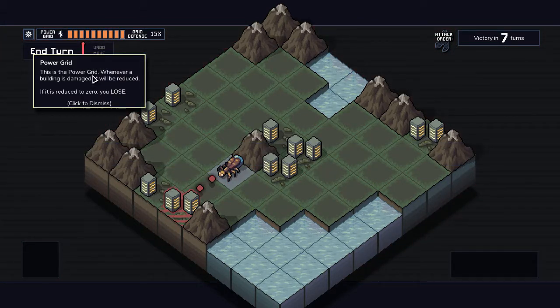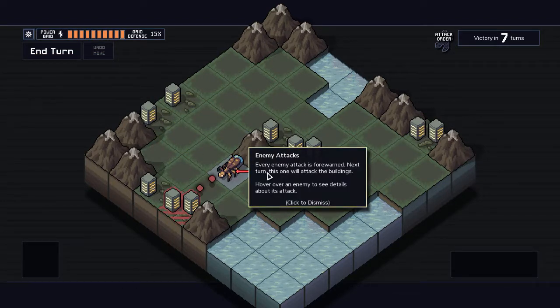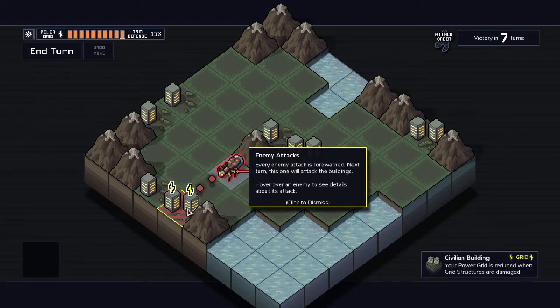Okay, power grid — this is our health essentially. Whenever a building is damaged, the power grid will be reduced. So instead of the combat mech's health being what we worry about, it's the buildings' health, represented by these tiles.